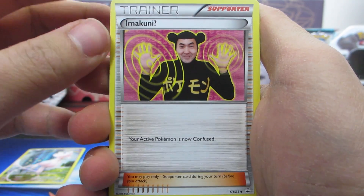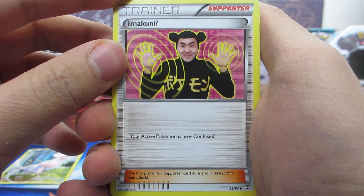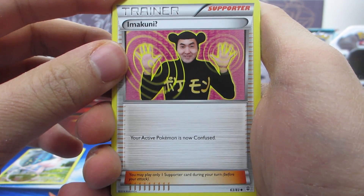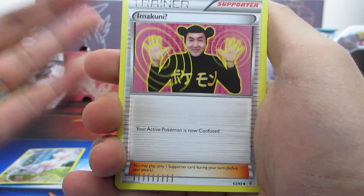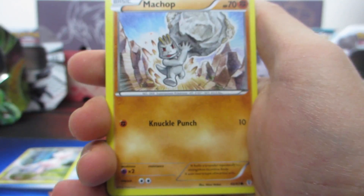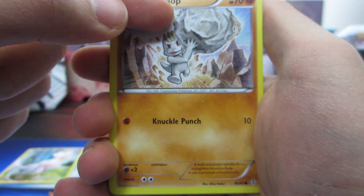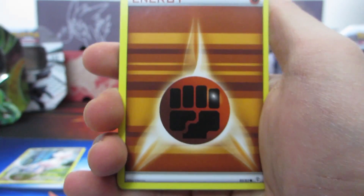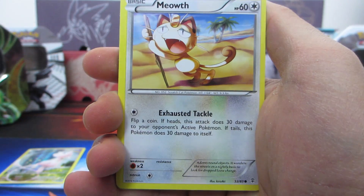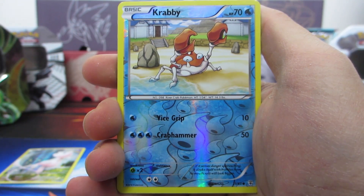And this guy — the Imakuni card. This is actually a reprint of a silly card from long ago. Your active Pokemon isn't poisoned — I guess you can use this for Machamp EX, or if your Pokemon is paralyzed or asleep you can make them confused. We have Shellder right here, Machop, what looks like a couple Geodudes. We have Fighting energy — very popular — and reprints of Meowth.